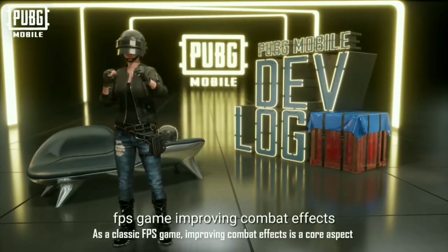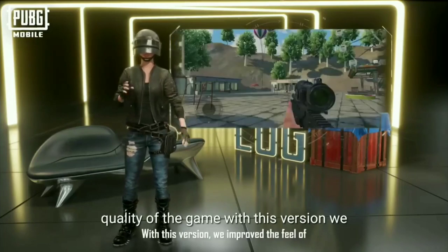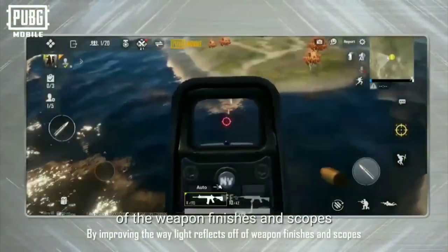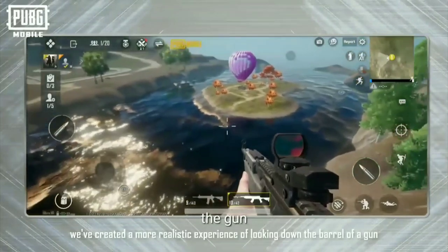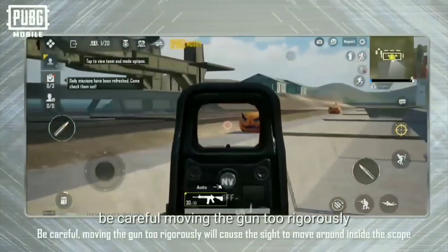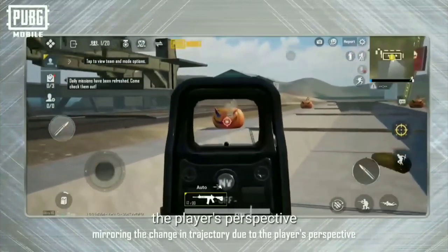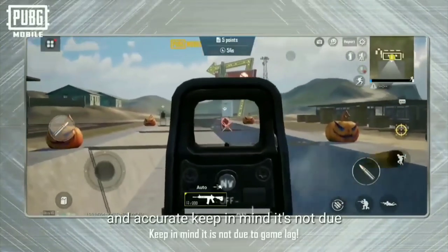As a classic FPS game, improving combat effects is a core aspect of improving the overall quality of the game. With this version, we improved the feel of aiming with the scope and improved the weapon texture while aiming. By improving the way light reflects off of the weapon finishes and scopes, we've created a more realistic experience of looking down the barrel of the gun. We also restored the parallax effect and holographic diffraction to the sight. Be careful — moving the gun too rigorously will cause the sight to move around inside the scope, mirroring the change in trajectory to the player's perspective. This addition makes aiming more effortless and accurate. Keep in mind, it's not due to game lag.